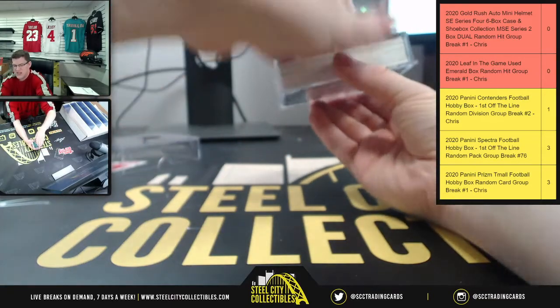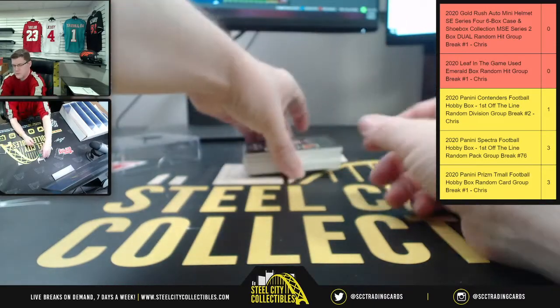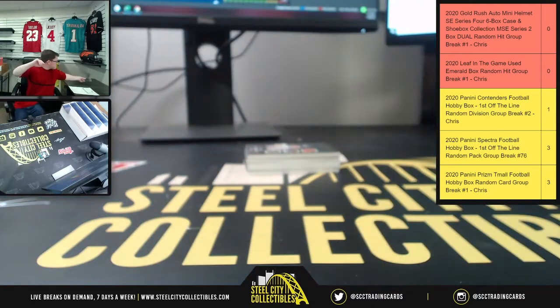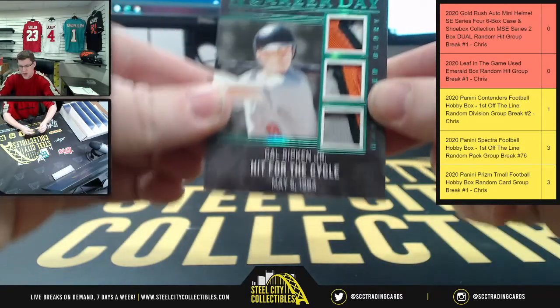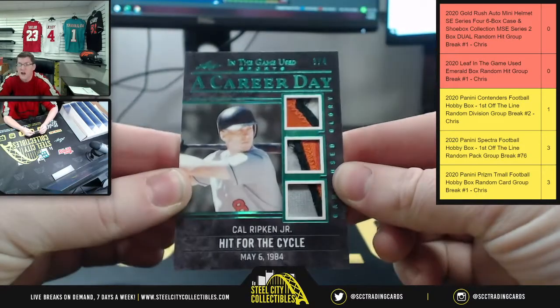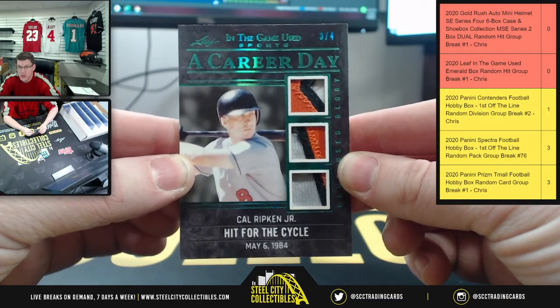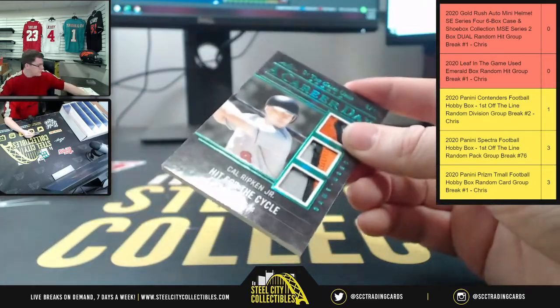Each one of these hits is numbered to 5 or less. First up, you have a 3 of 4 — Hit for the Cycle — Cal Ripken Jr., 3 of 4.